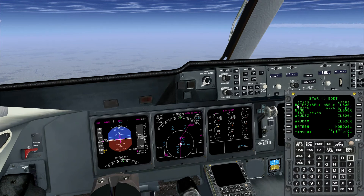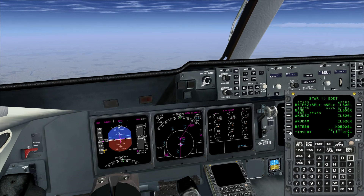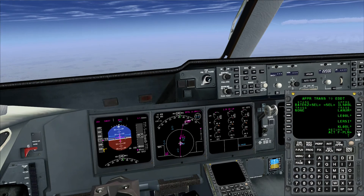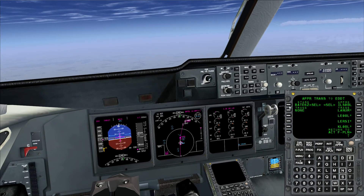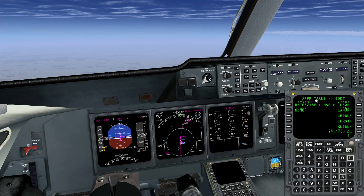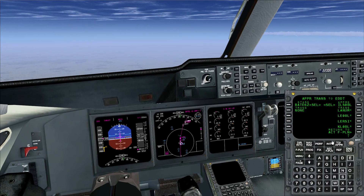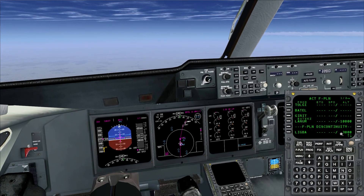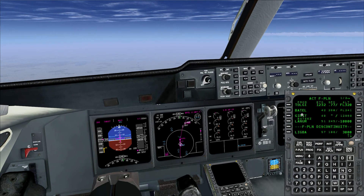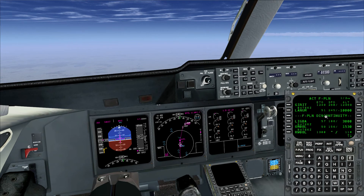When we select it, we cross-check: STAR TECO 60, ILS 08 Left is selected. This is what we were told to do, so we insert. Then we make sure we go back to our active flight plan. There is no transition; if there were a transition assigned we could pick it now, but there isn't. In the NGX I think you can pick the transition before it's inserted into the flight plan, but in the MD-11 you select it afterwards. Going to the active flight plan, you will see additional points: GERIT, LANHAM, LIGPA, and the runway 08 Left.